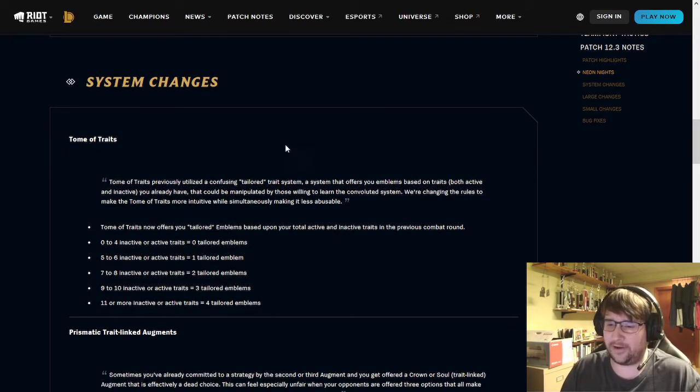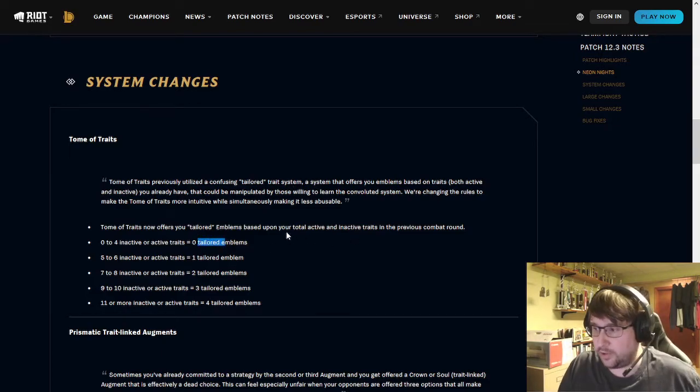System changes: Tome of Traits. They're finally reworking Tome of Traits. I'll be honest — I think the previous version wasn't very confusing, and this new version is a little more confusing. But the old version also really wasn't that fair, whereas this is probably a bit more fair and more easily explained. If you didn't know, the original Tome offered two curated emblems and two random emblems.